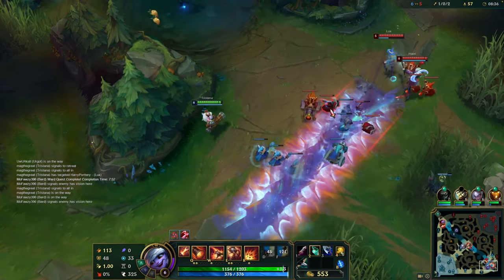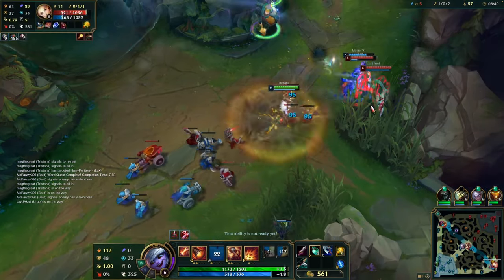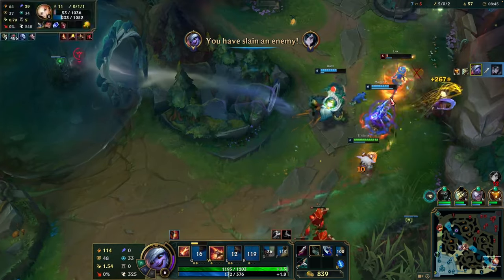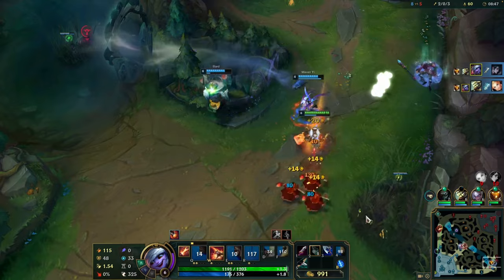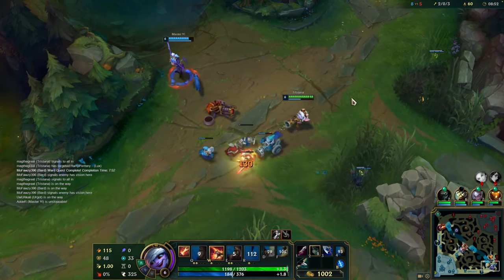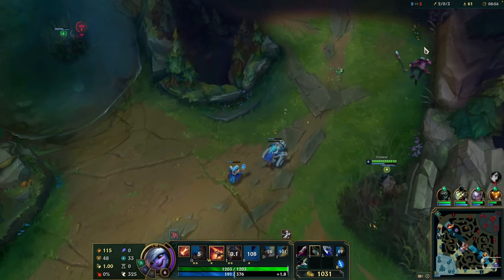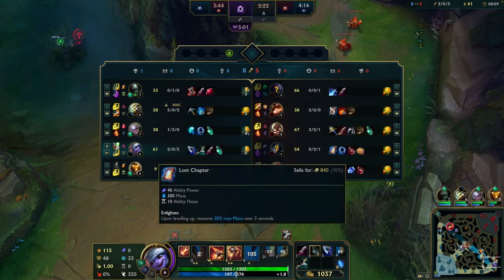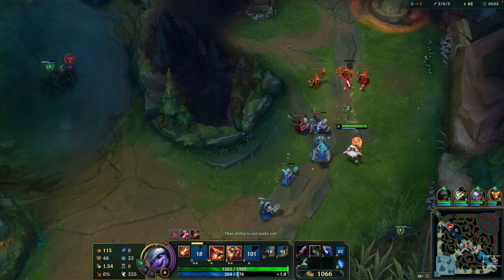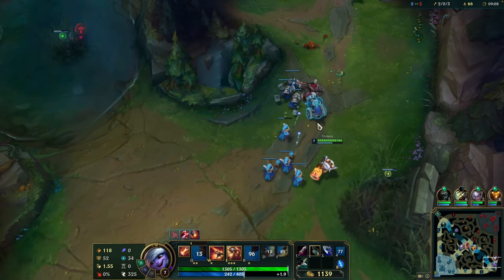Looks like my jungler is gonna come in for a dive here — see if we can get some kills. Using the W, auto, auto — I have the E here. Just gonna take that kill. My jungler finds one as well. He was a bit greedy trying to get my cannon minion and actually got it. Pretty sad. Braum is the MVP of this game already — gonna fire at minions here, just going back.